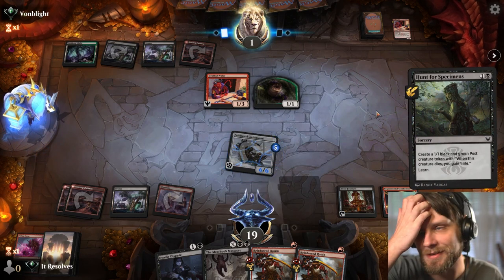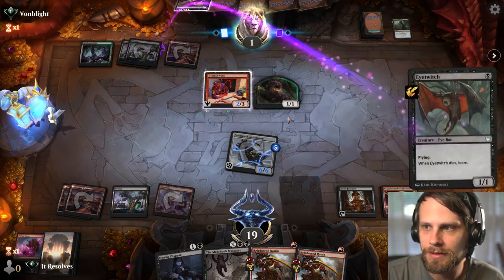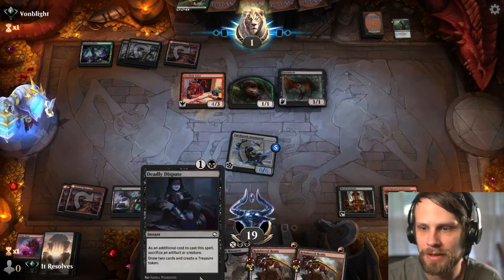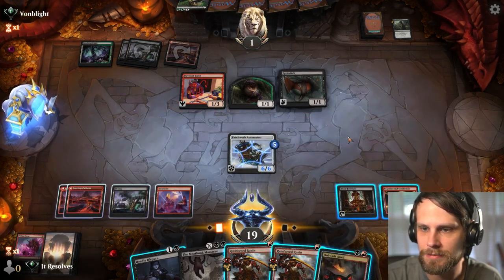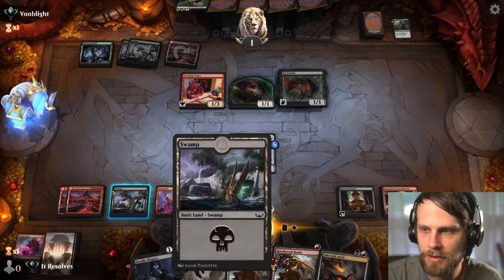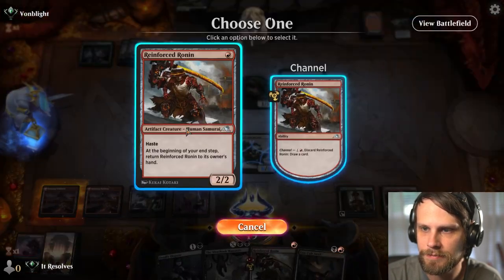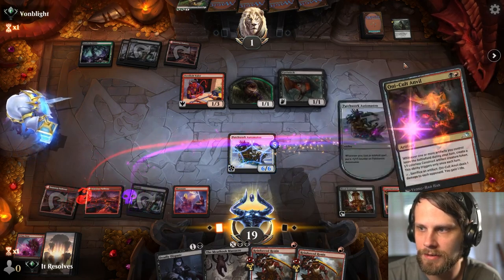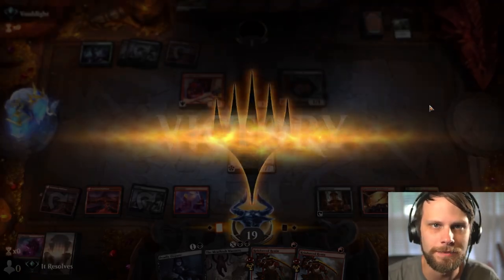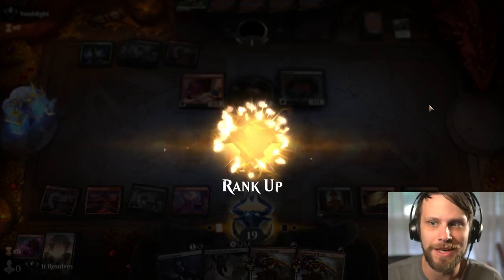We don't even have the anvil or the reactor at this point — it's just the automaton taking over the game. We can use the Meathook Massacre to get the board state where we'd like it. We can sacrifice something to the anvil which deals one to the opponent — so that's the automatic win. That was really awesome, that was the most efficient game I could have imagined. Well done Jeremy! Let's jump into game two.